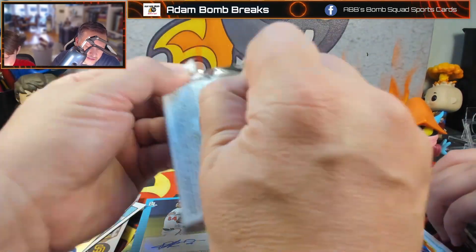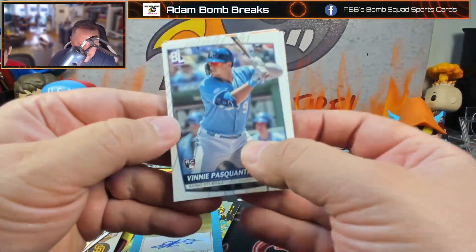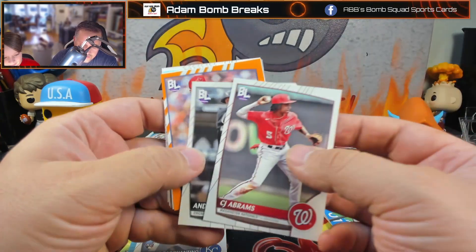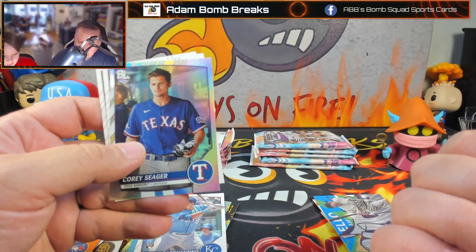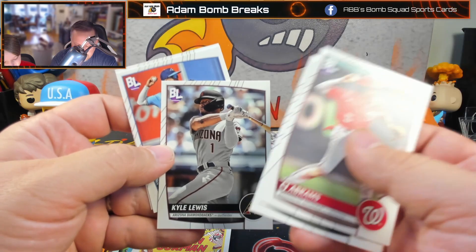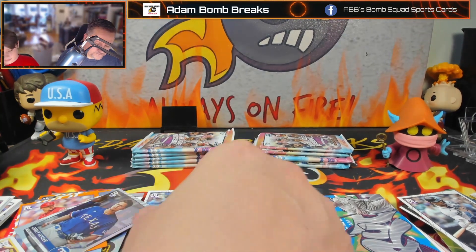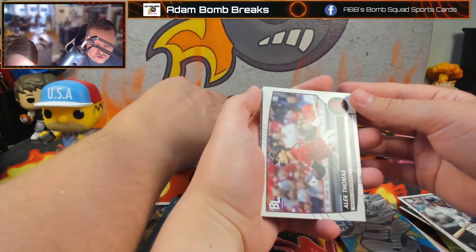You're like a freaking magnet. We need to open up something where there's big rookies — pull them all out. I got a Vinny — my cousin Vinny. Abrams and Jose Barrios. Nolan Gorman, rookie. Cereal box. Corey Seager. Kyle Lewis — really weird, he got traded. That's a rare card. Alec Thomas.